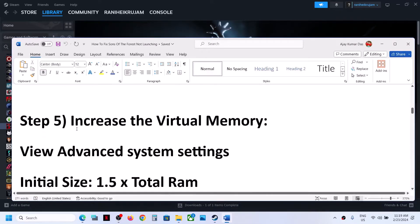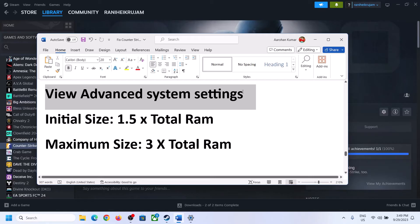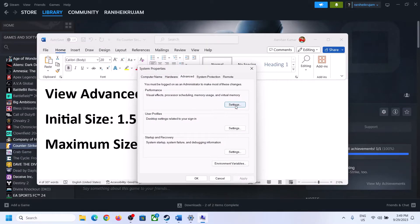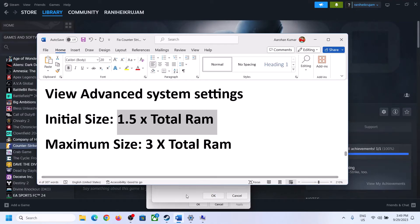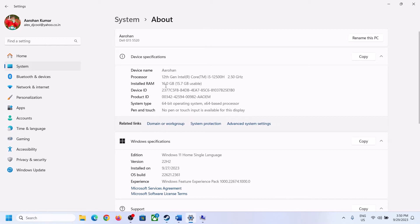The next step is to increase the virtual memory. Type 'View Advanced System Settings' in the Windows search box, click on it, then click on the first Settings button, go to the Advanced tab, and click on Change. Uncheck the box that says 'Automatically manage paging file size for all drives,' then select the drive where the game is installed. You can check your total RAM by going to Windows Settings, then System, then About — in this case it is 16 GB.